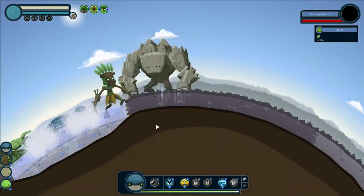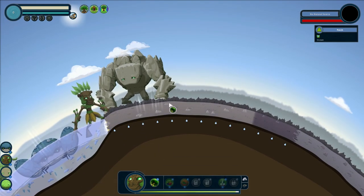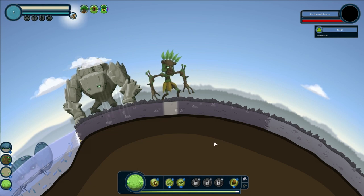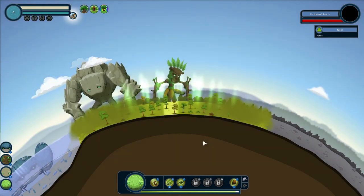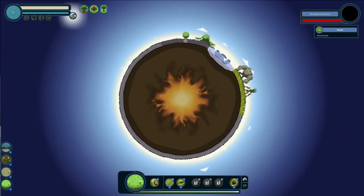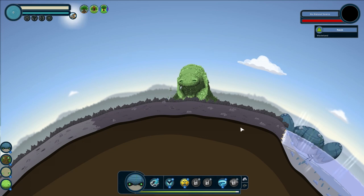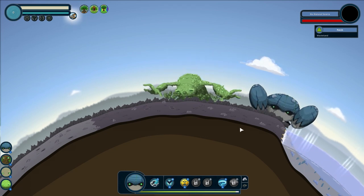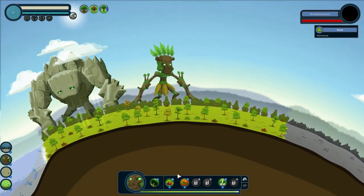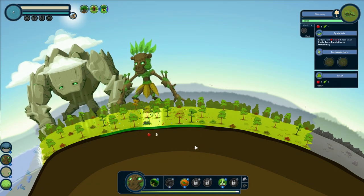Alright, so we have our first little ocean. Now we can start working on our forest on this side. Awesome — now a swamp. And we'll have our ocean giant create another ocean over there. Alright. First things first, let's grab ourselves some food. We can have a nice human settlement come up over here.